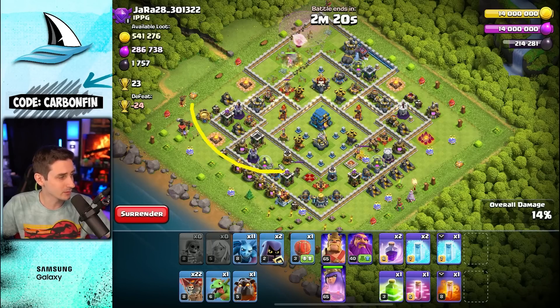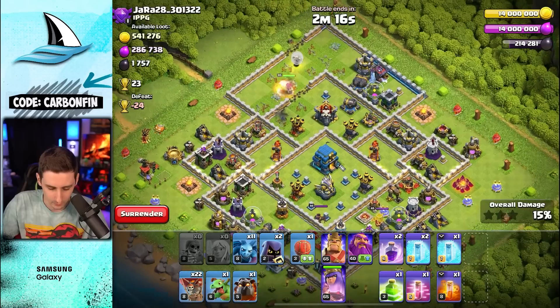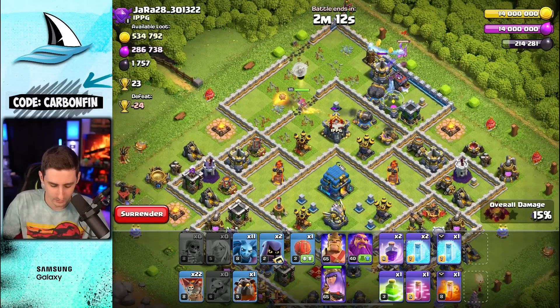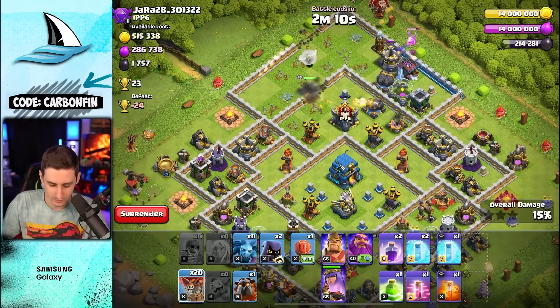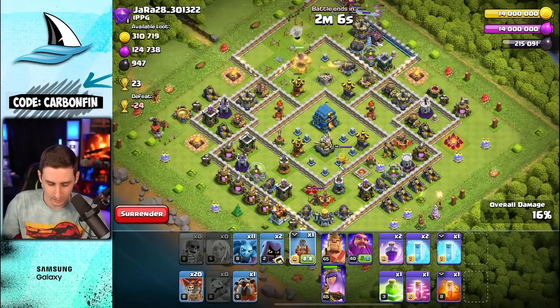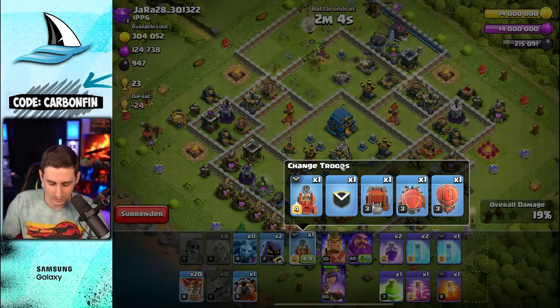Now when we start the LaLo, we could go this way or that way, but we probably want to start the LaLo this way so that headhunters can directly target the enemy queen — that's the goal. Let's drop a baby dragon over here. There's a Tesla, so maybe I'll drop two balloons here. We have a stone slammer and there are Scattershots in the corners.